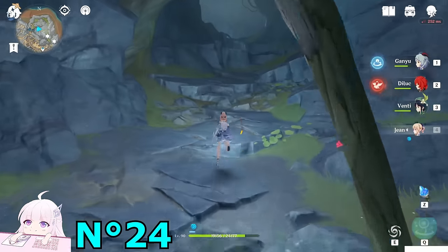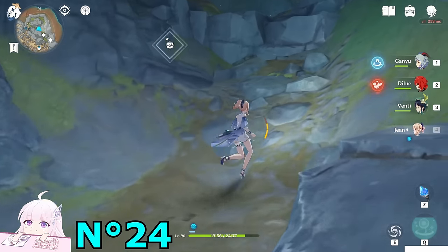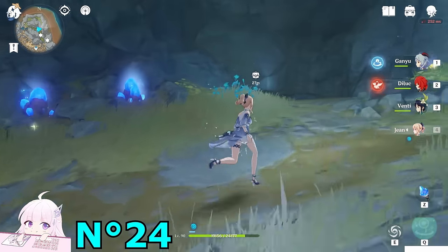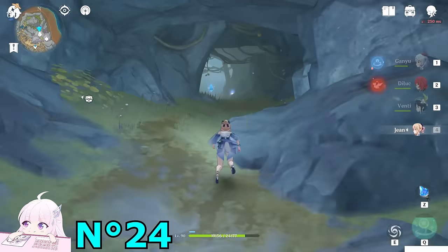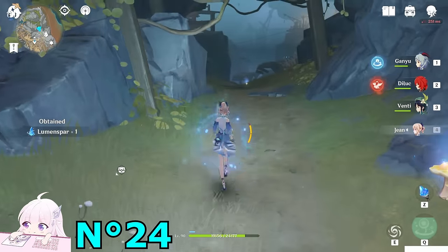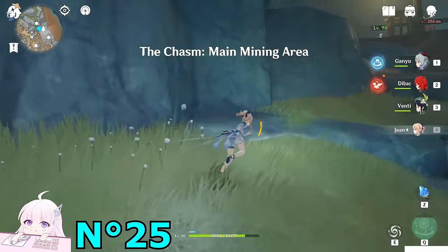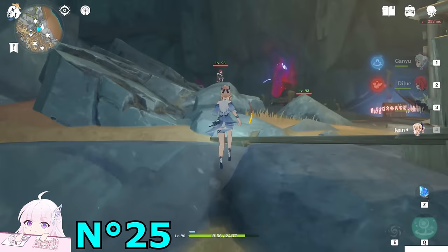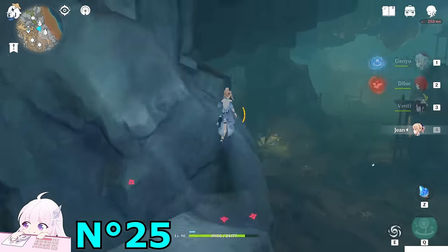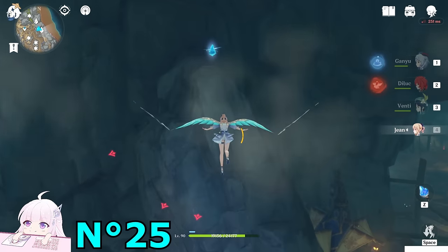Go to the top side here. First time you come here you'll probably be scared — because there's a Geovishap shape and a wall. The Geovishap will basically break the wall and give you a jump scare. Okay, I'm out from this tunnel. You'll see this Lumenspar — get it and keep going. On this side there's another one but we cannot access it yet since I still haven't found a way to enter this gate. Once I get it, it'll probably be later. Anyway, follow the mountain and you'll see the next one on this side, basically on the east direction.